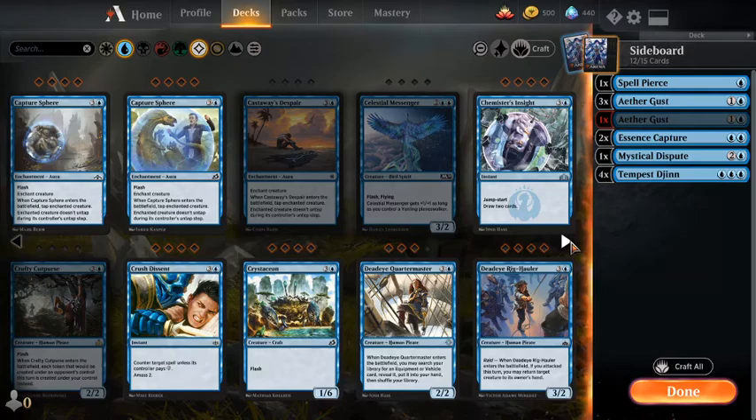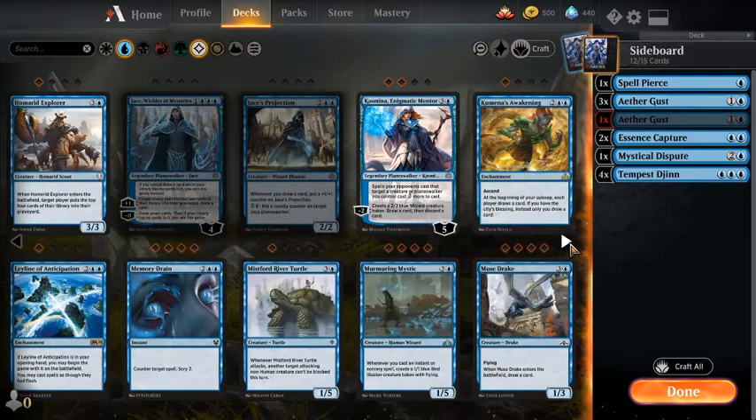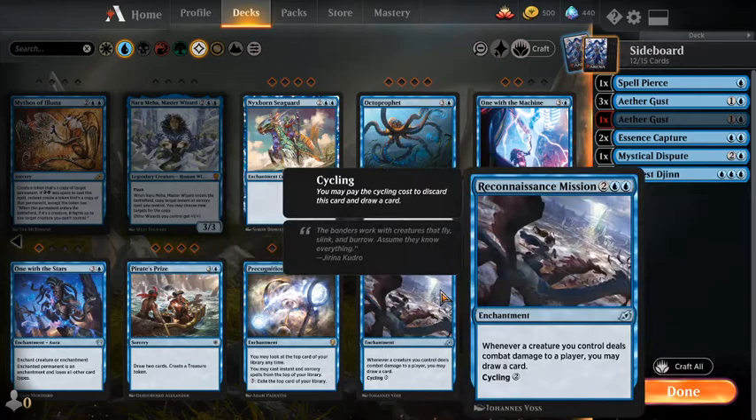Kazmina's good but I don't want to tap out for Kazmina in a deck full of low-impact threats. I don't think card advantage is our problem, so we're gonna pass on Reconnaissance Mission — although that gives me an idea. Maybe I'll play the Thousand Year Storm deck again — that was always fun. I think I'll rebuild Thousand Year Storm for the next deck in Historic.